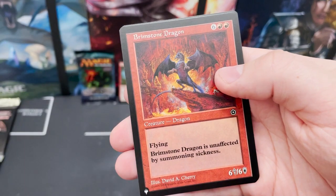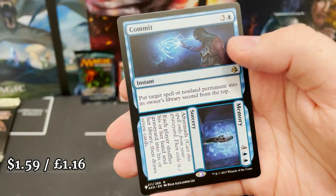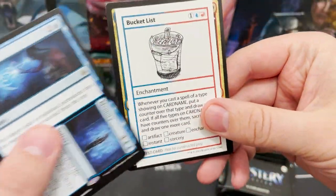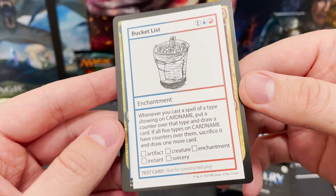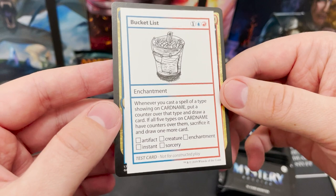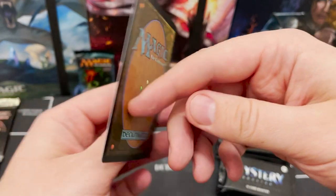We've got Crumbling Necropolis, a retro Brimstone Dragon, and for the rare — Commit to Memory, not a valuable one. Oh okay, I didn't even get a chance to talk about these convention cards. I'm not sure how many you get in a box — maybe one per pack — but here we've got Bucket List. Really, really cool stuff.